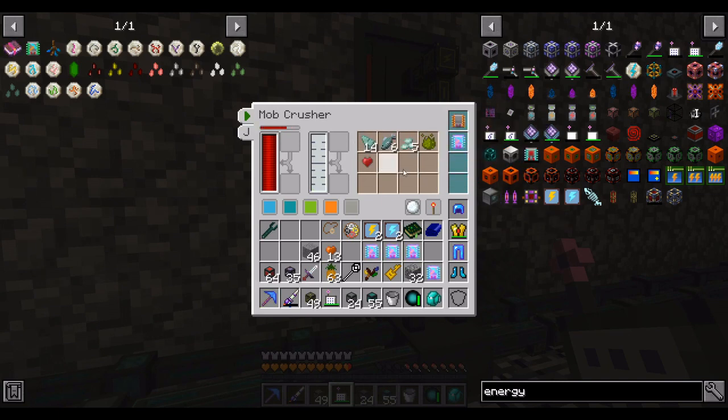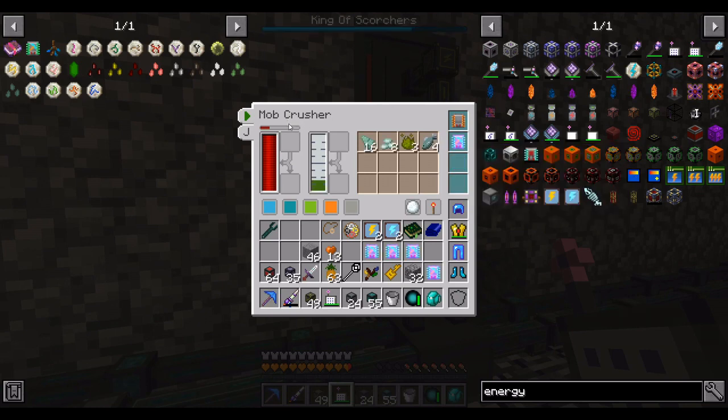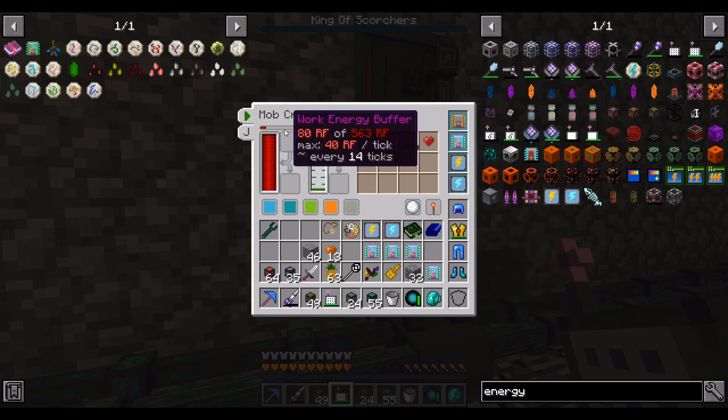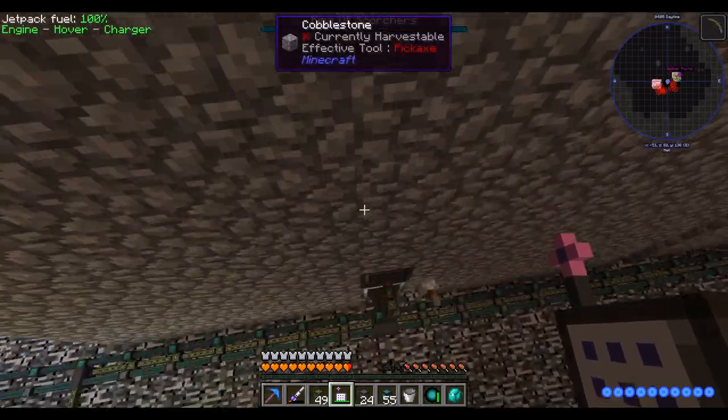We're getting somewhere around 14-15 prismarine, and 25 prismarine per shot with the fortune add-on in. Without it we get 12 and 6. I do think it is noticeably more with it, so I think it works. We can put that in and then add energy upgrades too. With energy upgrades it takes 536 RF — we're saving like 3 RF a tick. Actually, these upgrades make it run more often but don't make us kill any more mobs, so they do literally nothing.